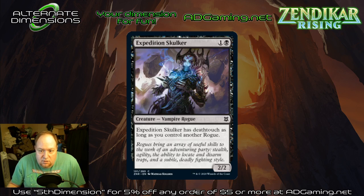Expedition Skulker — this vampire rogue has deathtouch while you have another rogue. This looks more like a curve filler in limited. Deathtouch is a great mechanic, but there are better two-drops, particularly for the blue-black rogue stack that you want to be playing. This one's limited only.